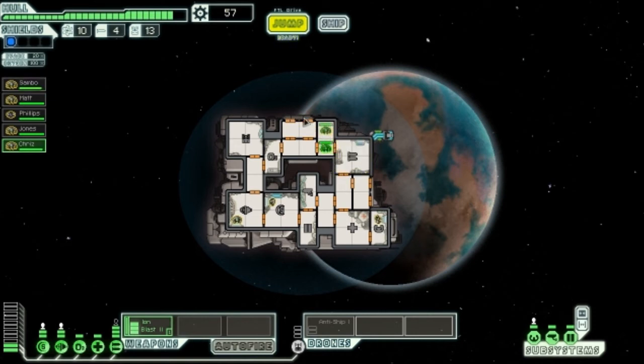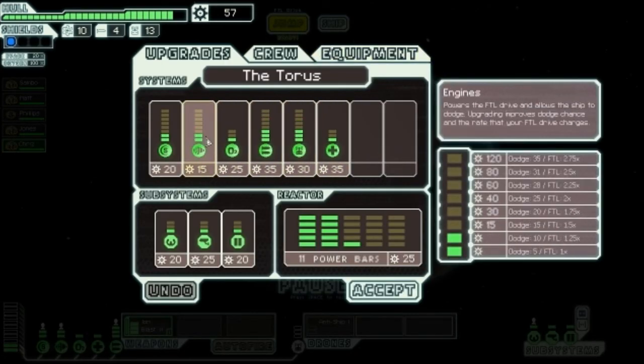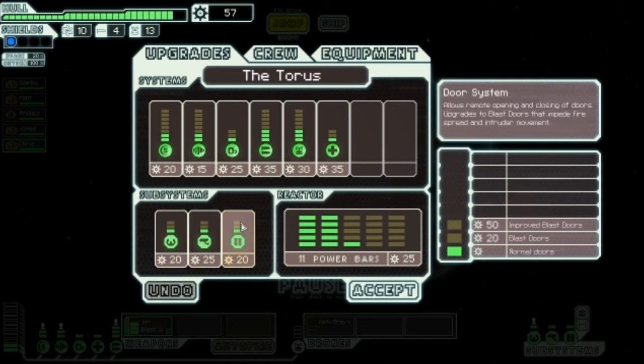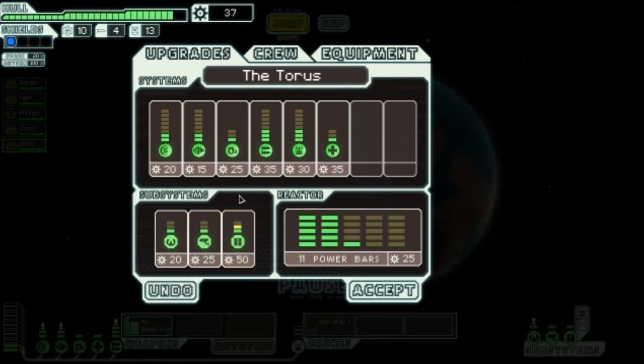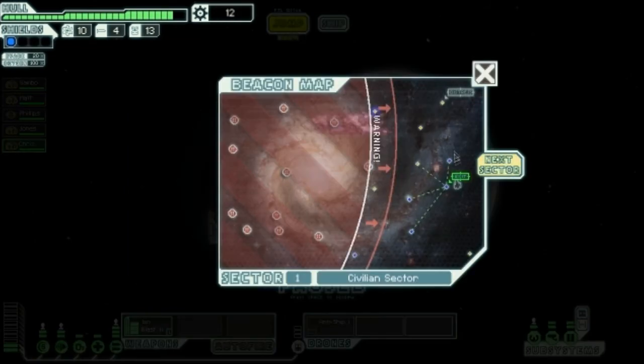We put out the fires and recover a little health. Then we upgrade: engines, shields, pilot systems. We also get blast doors to impede fire spread and intruder movement, and upgrade sensors so we can see enemies inside the ship.